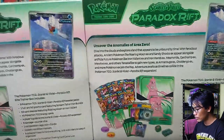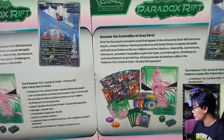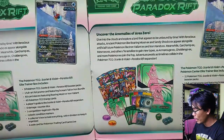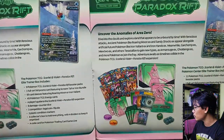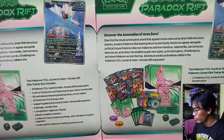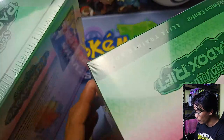Moving to the back — these are pretty much the same. It's just that the regular one has 9 packs while the Pokemon Center version has 11 packs, and the Pokemon Center version has two promos while the regular version only has one promo. Let's move on to opening these boxes.